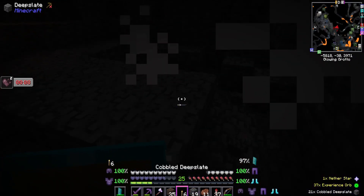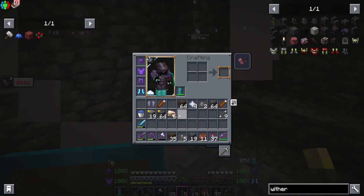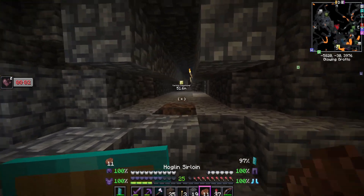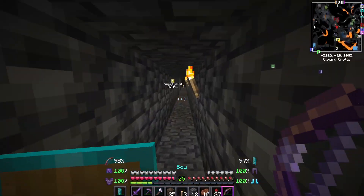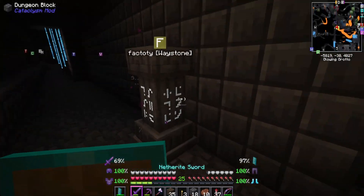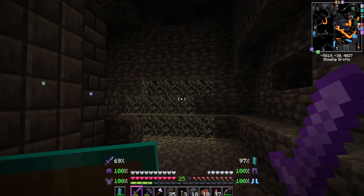There we go - the final wither is dead. Four nether stars and we didn't die once. We did get close on the third wither and it got us down to about three hearts, but that's good. Now the withers are dead - should we jump straight into fighting the next boss?